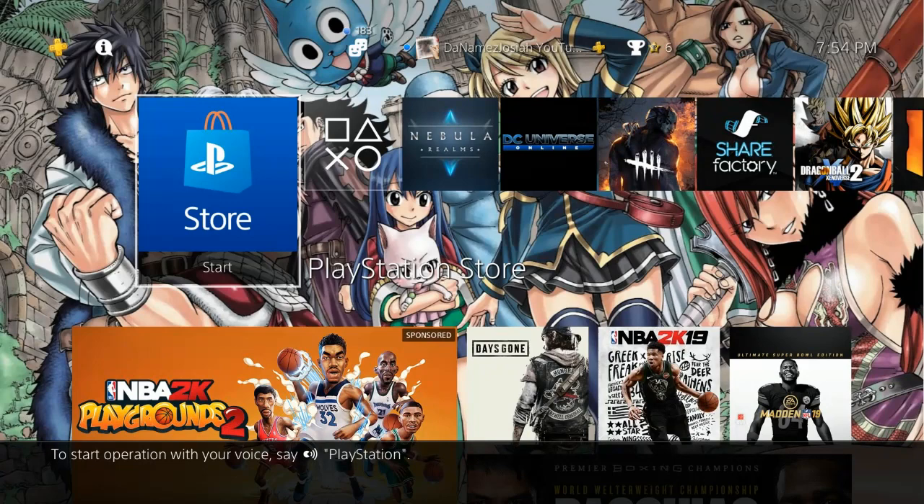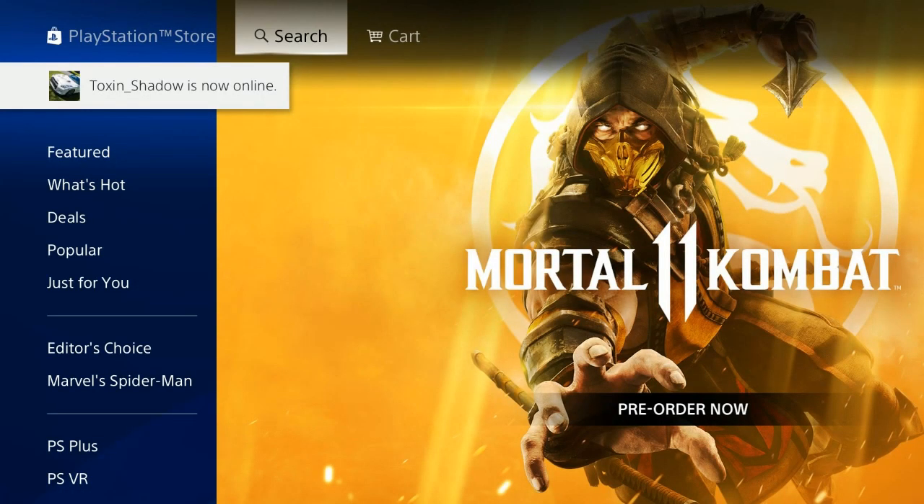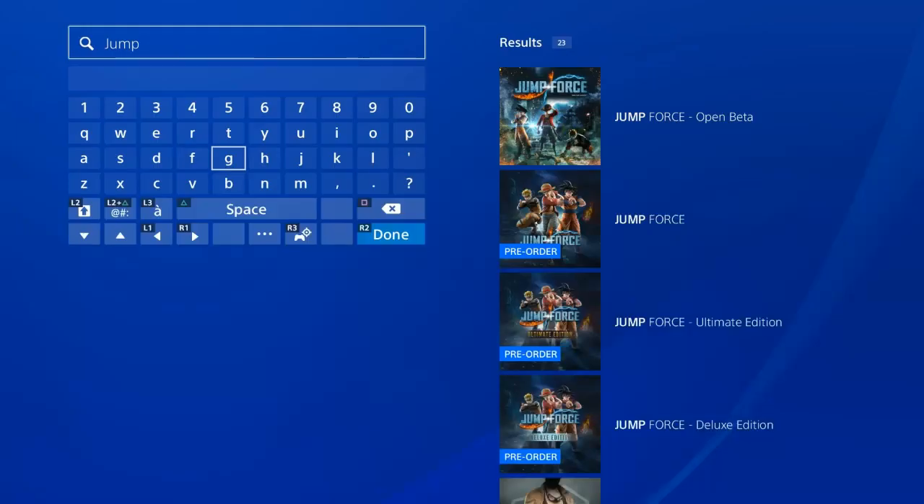And you don't have to sign up or nothing. All you got to do is come to this application right here called the PlayStation Store. Once you go to the PlayStation Store, this is what you want to type in. Everybody know you got to go to Search. After you click Search, you want to type in Jump. You can type in Jump Force, but just type in Jump — that's all you need to do. And what you want to do is go over to the right side, go to that top one.